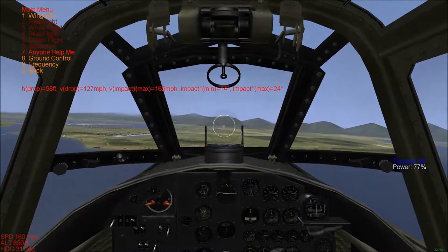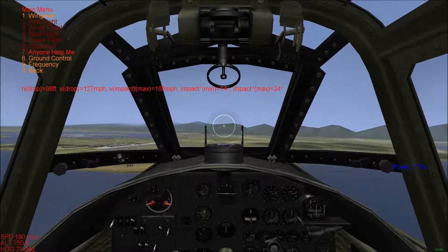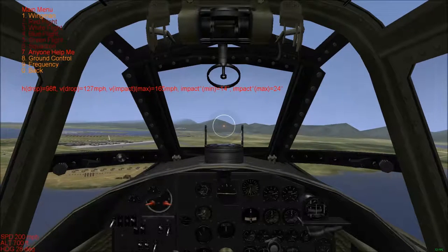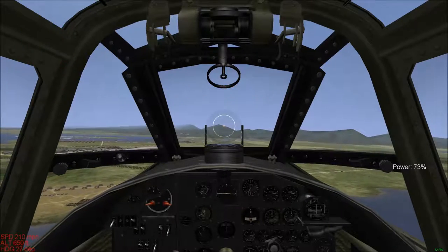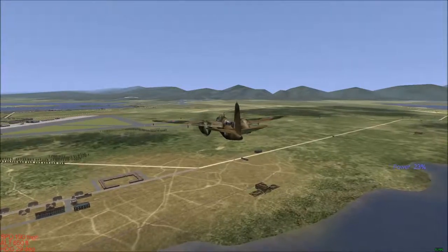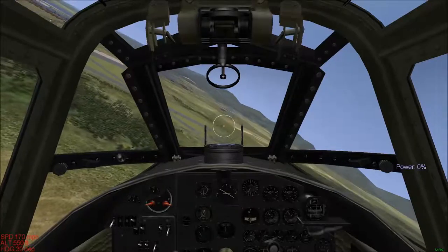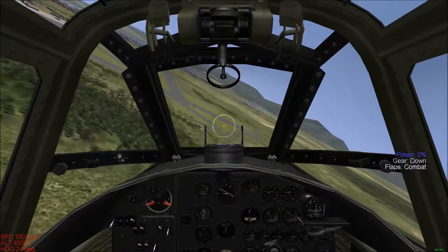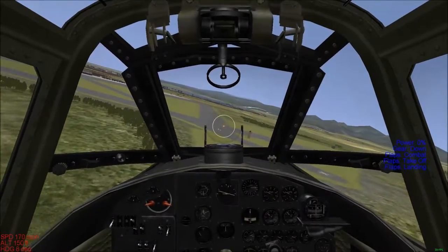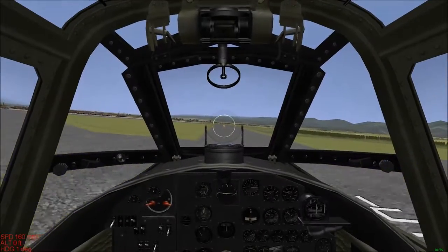Basically, when we drop, we want to be going about 127 miles per hour minimum, and the impact into the water can't be above 165 miles per hour, otherwise the torpedo breaks. The angles you don't need to worry about. If none of those conditions are met, the torpedo is going to break on entry to the water — it will just break on entry.